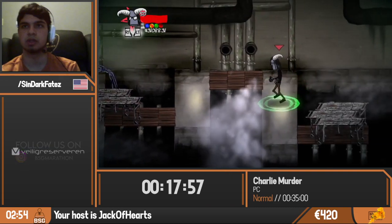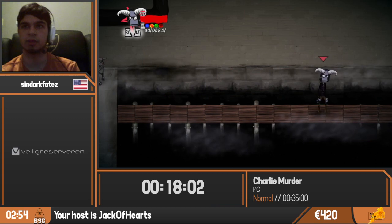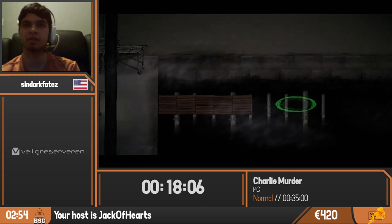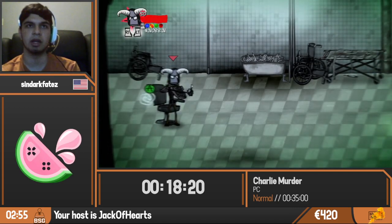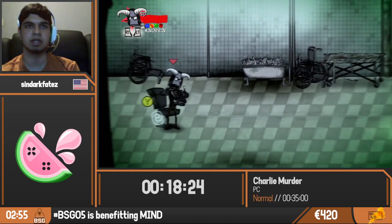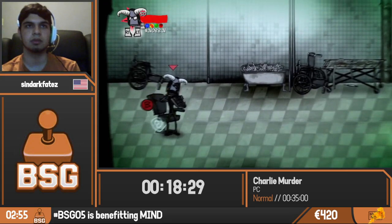Simply do some more platforming through this. The platform is supposed to fall, but for some reason this is the only room where you have to wait a certain amount of time for it to fall. Here's another reference — the movie Saw. We're in the Venus Fly Trap and we need to escape by stabbing our eyeball out for the key.